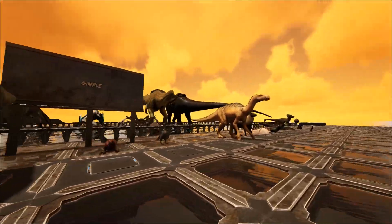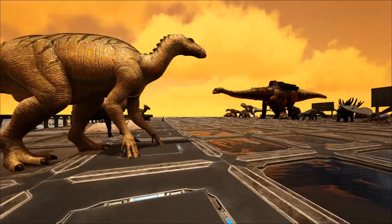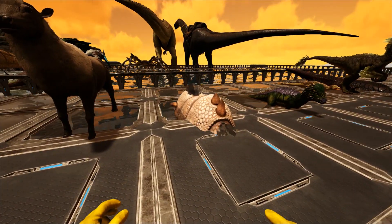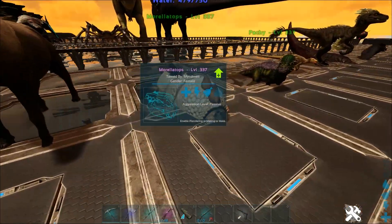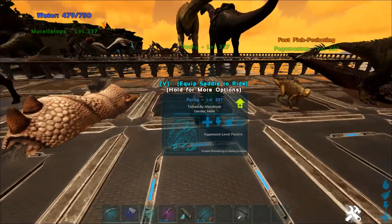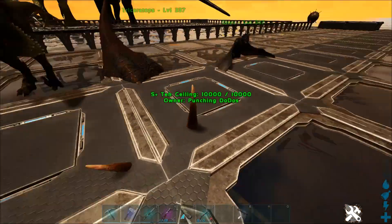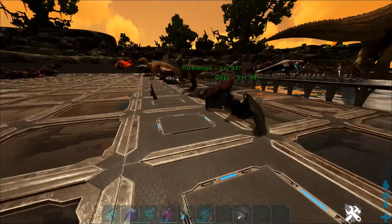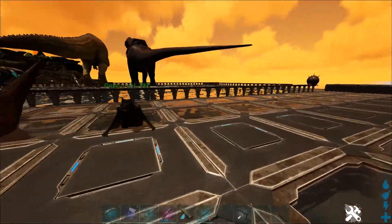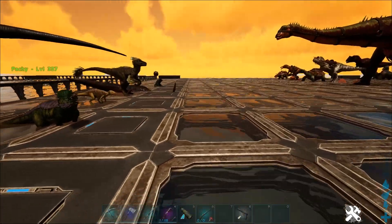Then we have the archaeopteryx, the compy, the dimorphodon, the diplocalus, the gallimimus, the giant bee, the ichthyornis, the iguanodon, the megaloceros, and this is supposed to be a morellatops — pretend it's not just the top of a morellatops. Then we have the pachi, the pegomastex, the raptor, the triceratops, and the onyc. Those are all the creatures that prefer simple kibble, which is made from a small egg. Now let's go back to the laboratory and show you how to make the kibble.